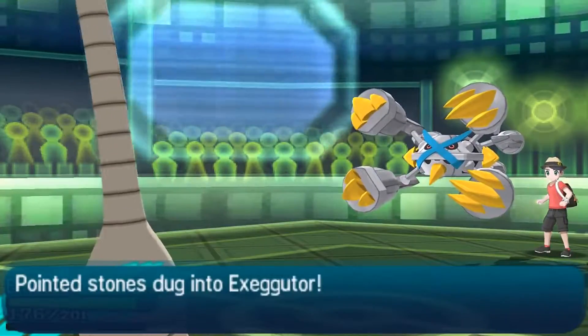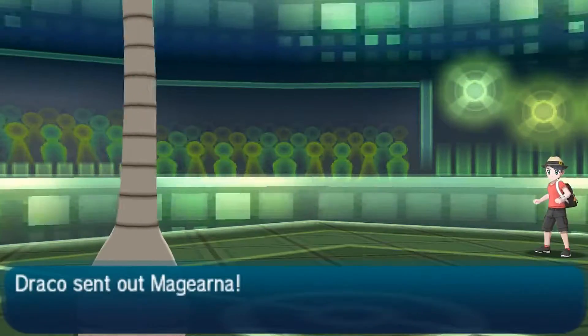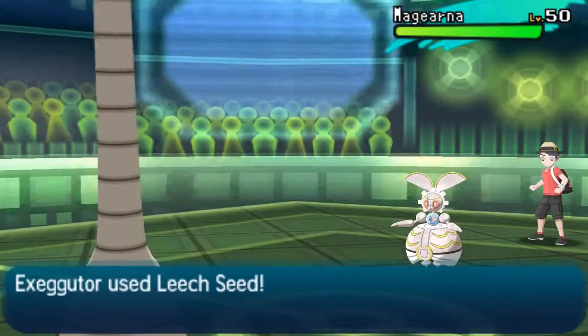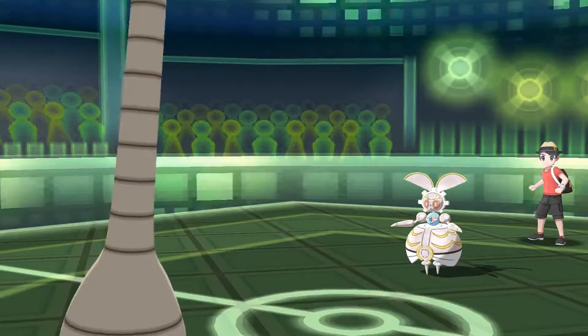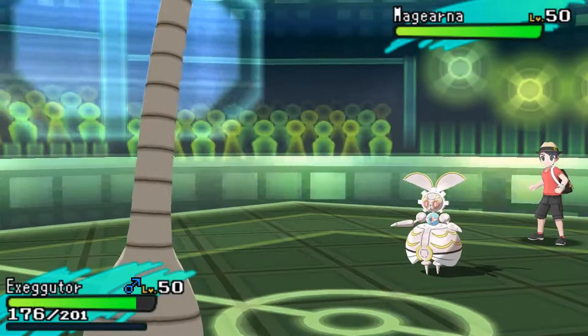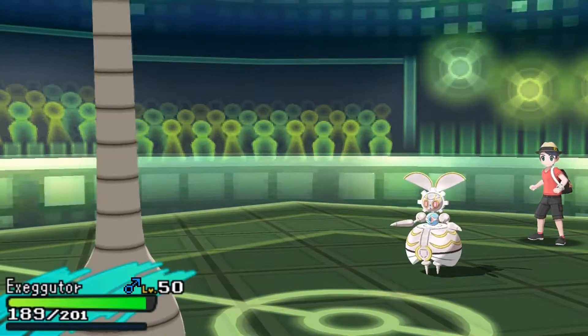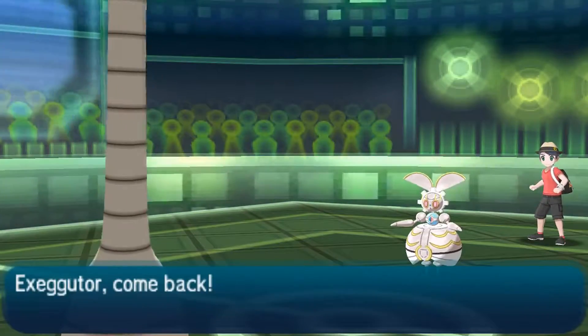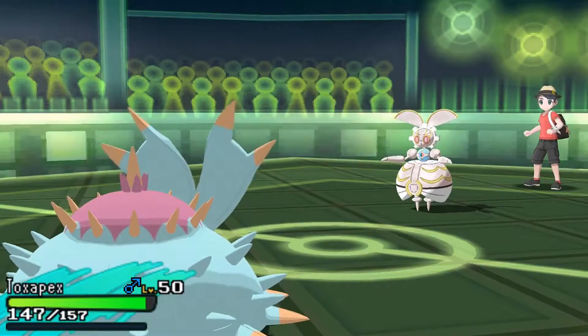Now in comes his Alolan Exeggutor. He's gonna switch up to that thing, so I'm gonna set up a Leech Seed and then have to switch out because I didn't set up a Substitute yet. I wish I had Hail still — probably would have the Icy Rock — but I think the Assault Vest in that scenario would have proved to be a little bit more effective. It's not bringing my Toxapex or Togepex.